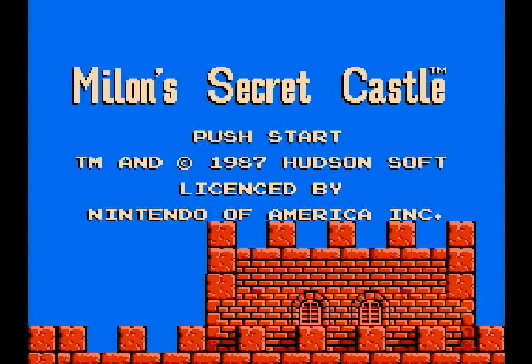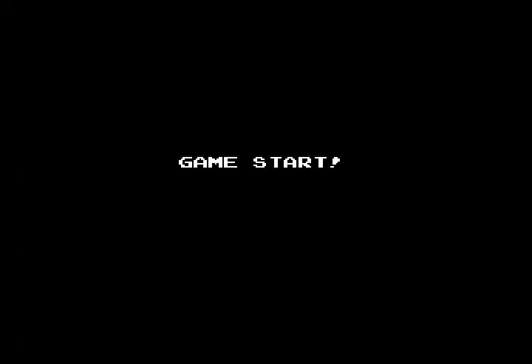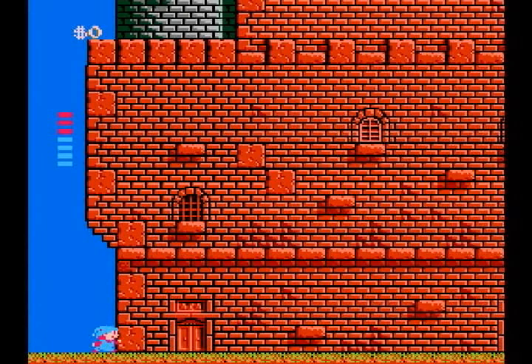So without any further talking, we get started. Little dude — Mylan. We can jump, we can shoot bubbles, and we can shoot them up or down.